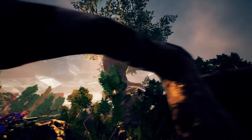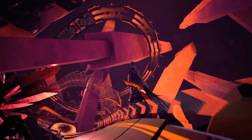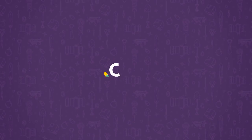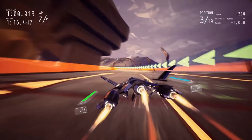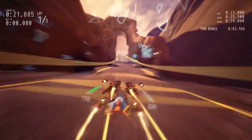Hello and welcome to Redout Enhanced Edition. Before we begin, if you're interested in playing this game for yourself, you can currently get it for $10, down from the usual $35, on chrono.gg/smartdonkey. That's a 71% discount. Not only do you get a great game for an astonishing price, but it also supports the channel. Now onto the game.